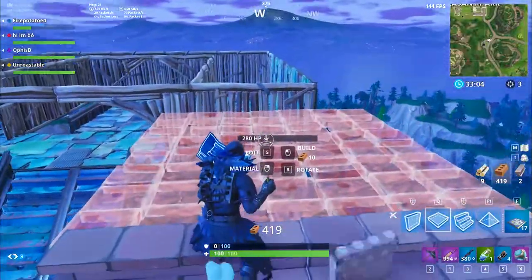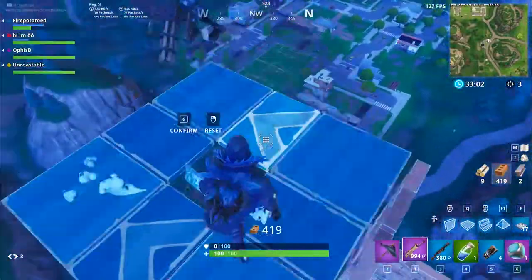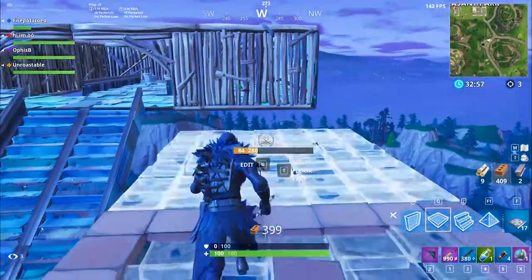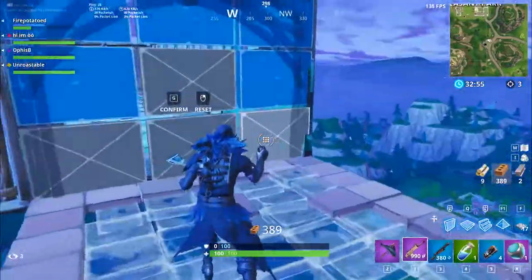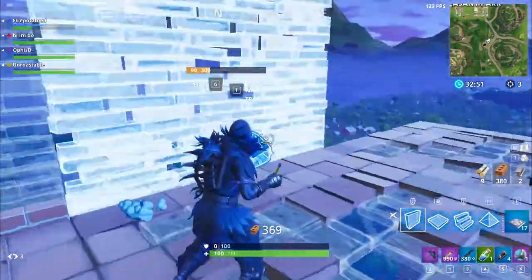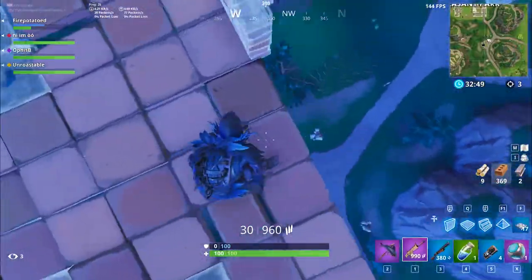Once you get to max build height, you just connect it to your original platform that you had for your shopping cart ramp and add some walls on the side so that you don't fall off. And while you're at that, you might accidentally kill your friend by pushing him off with the wall.